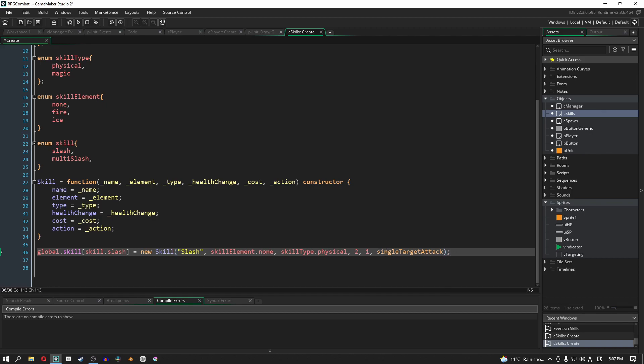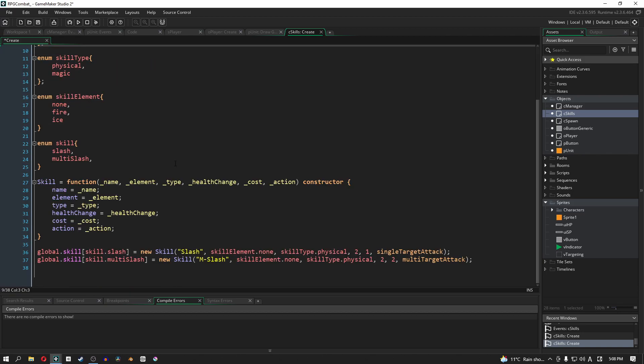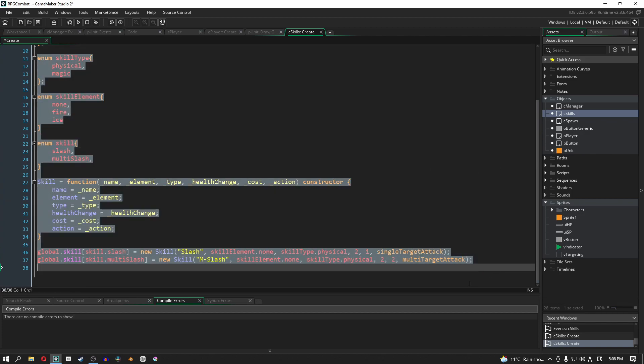Let's create another skill. This time instead of single target attack, we'll call it multi slash — skill array entry m slash. This name is what will appear on the button. It also has no element, is physical, costs two SP, does two damage, and uses a multi target attack function. You can actually get rid of the skill stat declaration at the top if you want, but we're keeping it in case we need to access that information at a later stage.